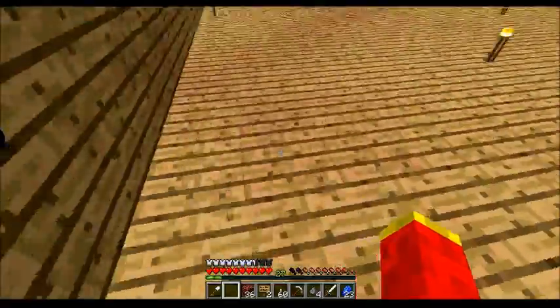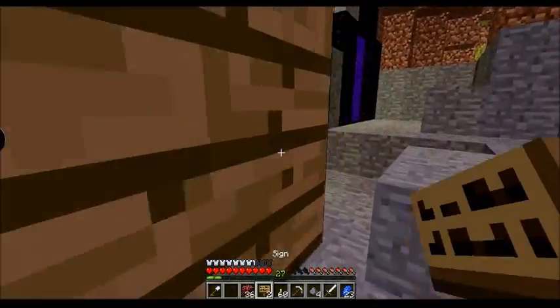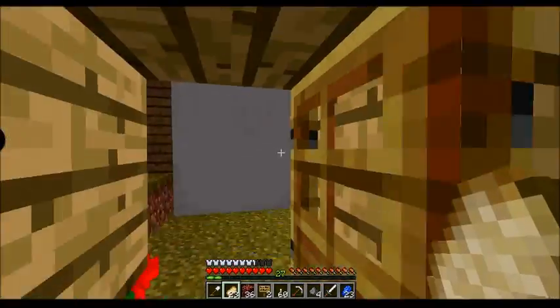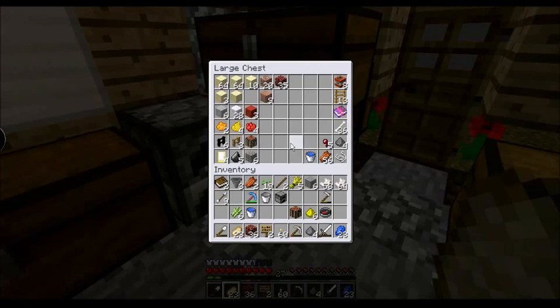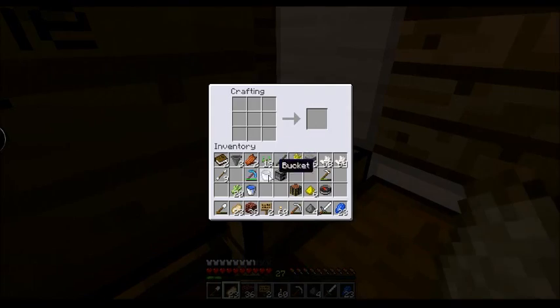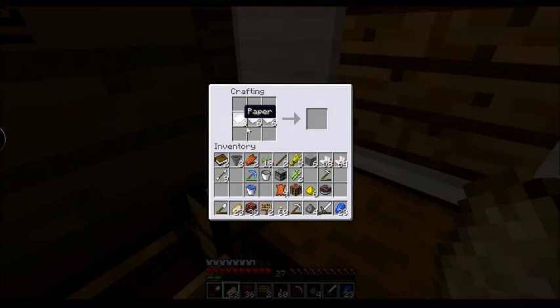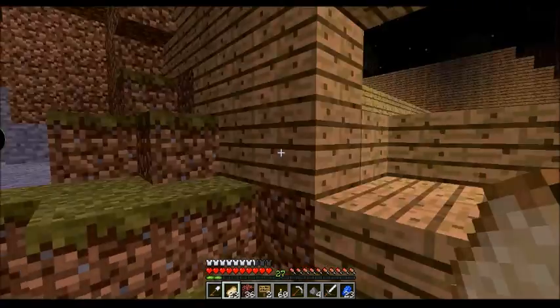I'll grab some sugar cane - I didn't need it. I'll quick go make a few books - actually, I'm gonna go grind for more levels in the nether. Silk touch is pretty cool, I could use it for a lot of things, such as picking up bookcases - that'd be useful. I think I have more books somewhere. I could quick make some more though. I'll make a bit more - 18 paper. Go ahead and grab that leather. I'm only gonna use 6, so that's 8 right there. I'll put these back in and then probably cut to where I have more levels again.